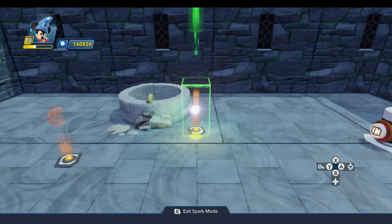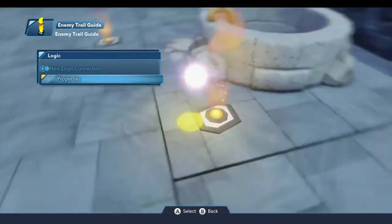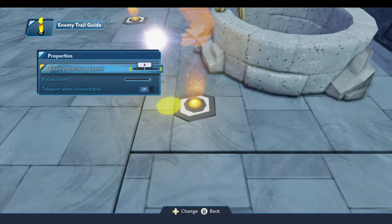Now for the enemy trail guide, we'll open the logic menu, and there are three properties. There's the enemy marching speed — the slower you set this, the slower they'll go, kind of a walking speed. The faster you set it, they'll be running, and you'll actually see the enemies running or walking in a lot of cases. I'm going to set this to four for my brooms, which is about equivalent to their normal walking speed.